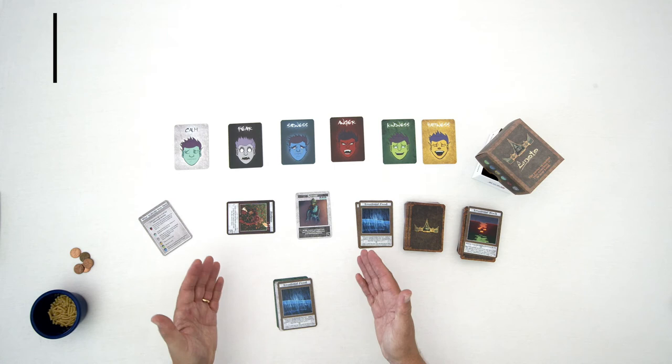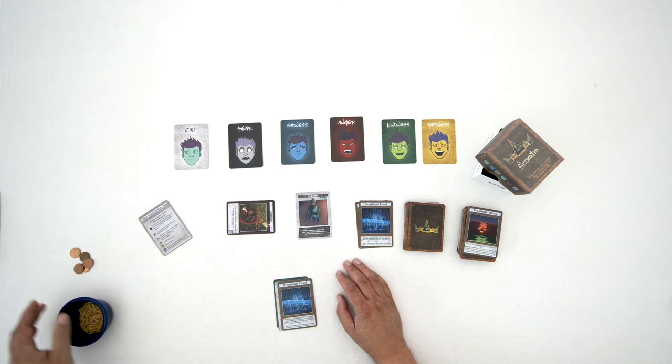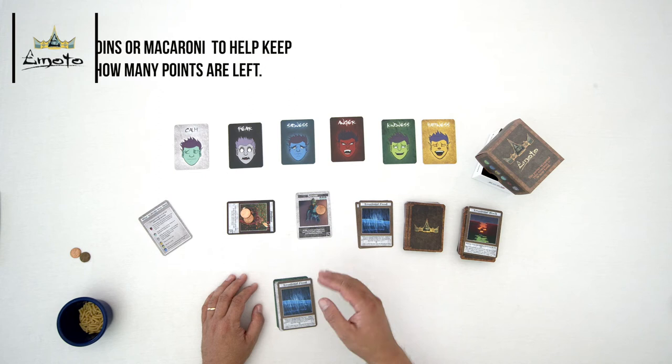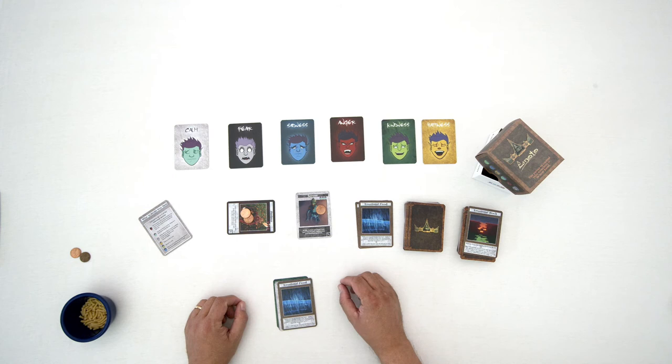Sometimes players can calculate in their head which cards have how many defensive points left, but you can also use counters — coins, macaroni, dried beans, or clear flat-bottomed marbles work well. If a card has two defensive points and gets knocked down to one, you place one counter on it so you always know how many defensive points each card has going into the next attack.